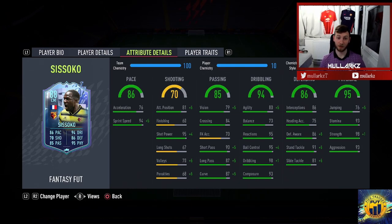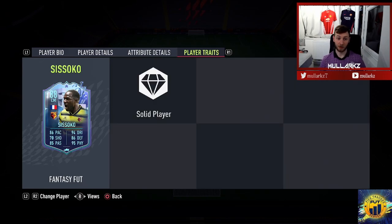Quick look at his player traits — he's only got one, Solid Player. So in game he's going to be very firm with the tackles, always in the right positions, very reliable. I'll try him in different positions, but I feel like the best spots are either center mid in a 4-4-2 with someone next to him, or as the holding midfielder in a 4-3-3. He is a defensive midfielder — he's not really going to push forward much with his medium-high work rates. He'll be very aggressive when defending. Let's take him into a game of Rivals.